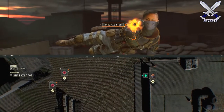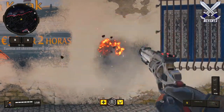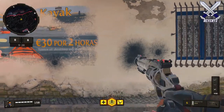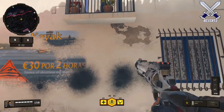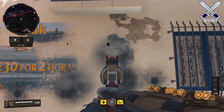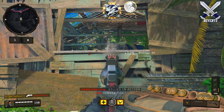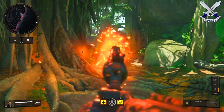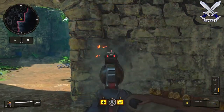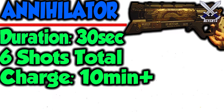Moving on to Seraph's specialist weapon — she carries probably the highest damaging weapon in Call of Duty history with the Annihilator pistol. It's going to kill anybody with a single bullet, and the range really doesn't matter at all as long as the bullets make contact. The bullet spread is super tight, and I can definitely see why it's called the Annihilator because there is no surviving this weapon. Even if you're behind some thin walls, the pistol will still kill you in one hit. The pistol lasts for 30 seconds and you get a total of 6 bullets, so you really have to make sure every shot counts.